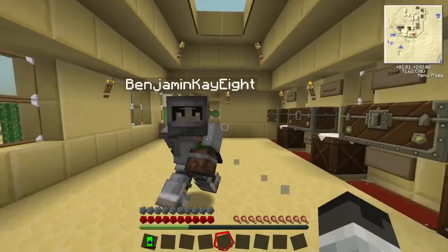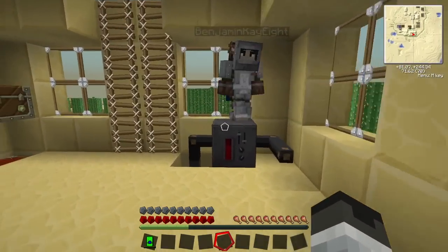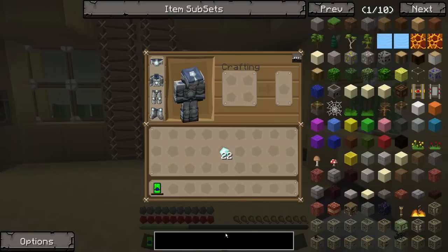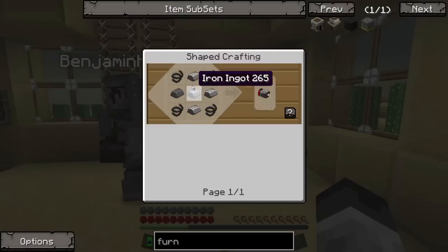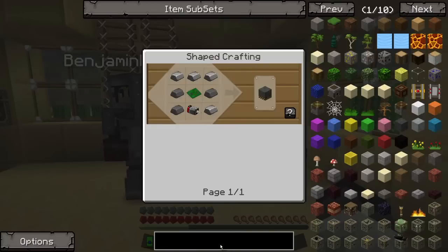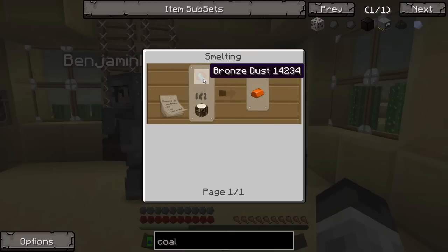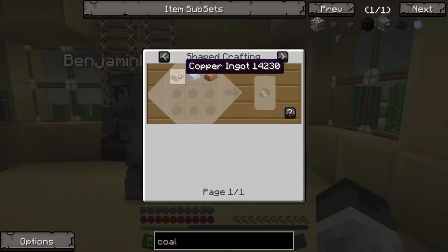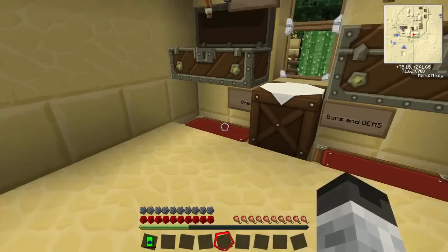Shall we get into that? I think we should work towards being able to make some of the more advanced machines, which requires enriched alloys and stuff. A furnace and a coal generator is an awesome place to start. We need an electric furnace and a coal generator. A coal generator requires bronze, and bronze dust is made with copper ingots and tin ingots. So the first thing we need to do is make some tin and copper.